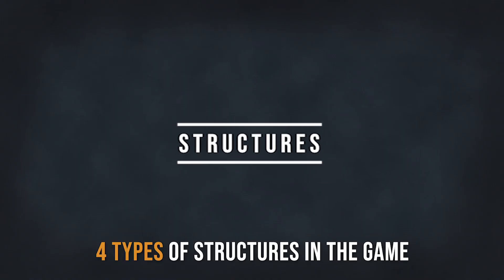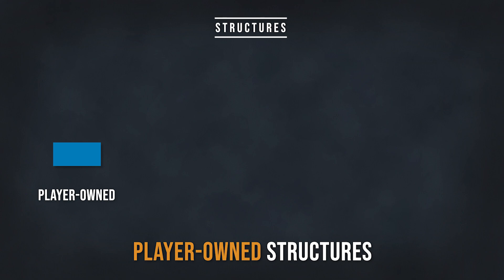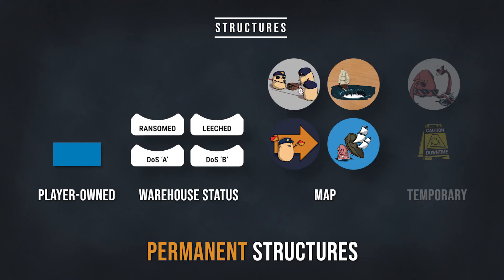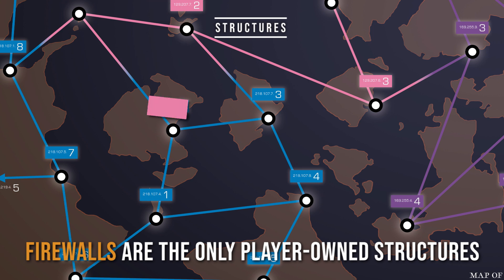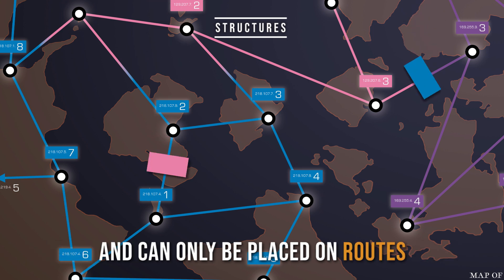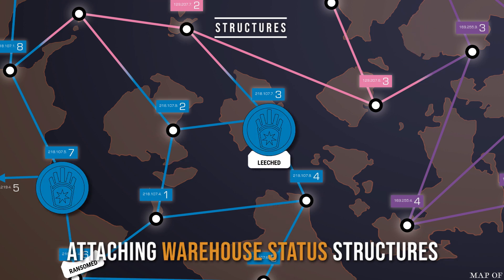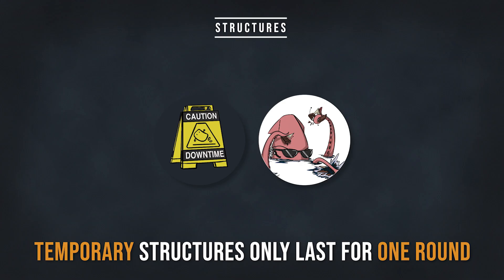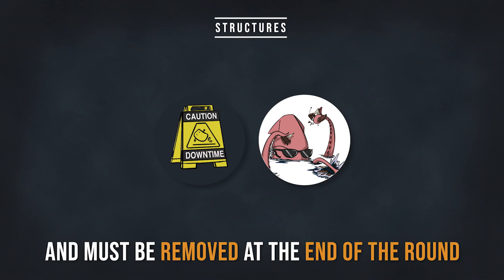Structures. There are four types of structures in the game: player owned, warehouse stat, map, and temporary structure. All other structures are permanent and can only be repositioned when the corresponding card is played again. Firewalls are only player owned structures and can only be placed on routes. Warehouse status structures are used by attaching them to a warehouse. Map structures can only be placed on nodes or routes. Temporary structures only last for one round and must be removed at the end of the round.